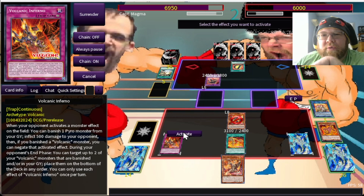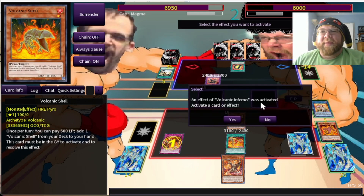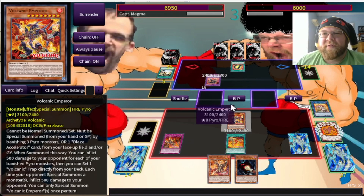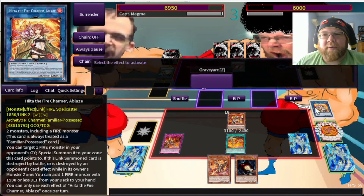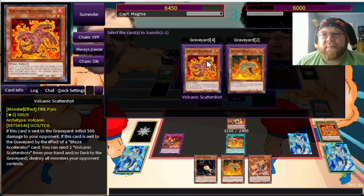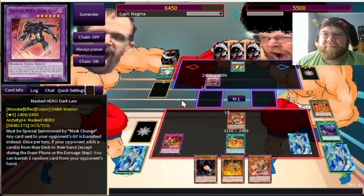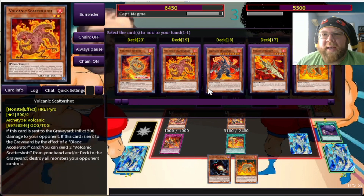Let's get a Trooper — D-Force is annoying but it actually hurts my opponent because now he can't draw in the draw phase. Let's activate Inferno's effect and put our Shells back into the deck so I can get them back. Shells are great — as long as you have one in the grave, you effectively have infinite. I can't target my opponent's face-up monster, which is the annoying part. Let's use Volcanic Shell to at least get some draw power going. Dark Law is annoying, but I can just negate it and burn it — I have a Volcanic Trooper.